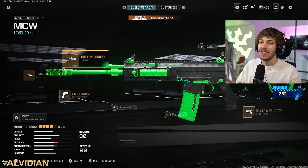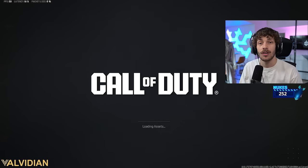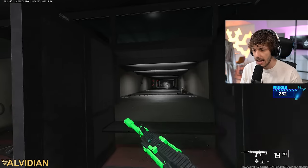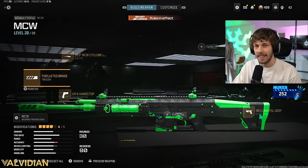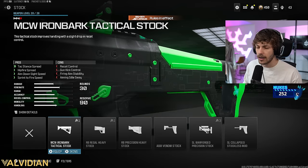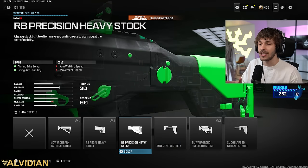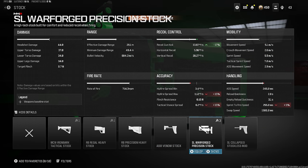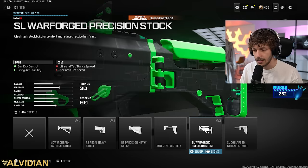For the next attachment, most players run an optic — it's actually banned in the pro league because the MCW is too good without one, so running no optic is a little cheesy. I prefer running the MK3 Reflector. If you don't want to run an optic, I'd run the Precision Heavy or the Warforce Precision Stock. The Warforce looks underwhelming but the recoil gun kick makes the weapon super easy to control, and you get the firing aiming stability.